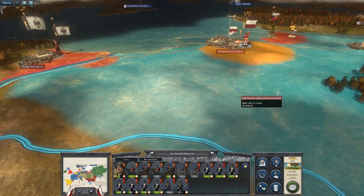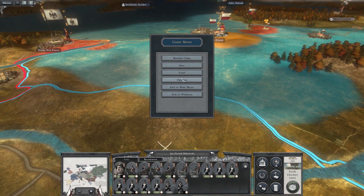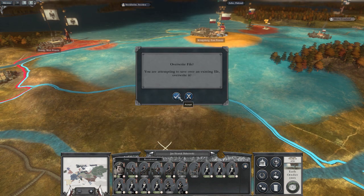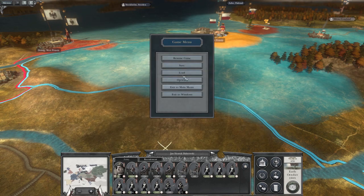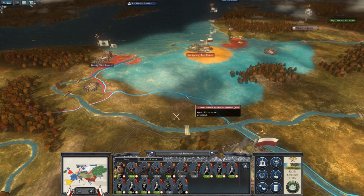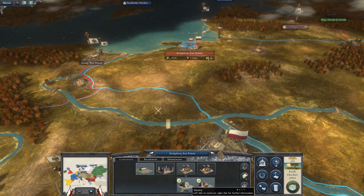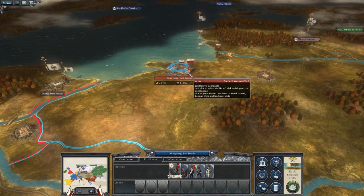God damn it. Okay, let's save before we can continue. What can I build here? Oh yeah, the tea tree. But for now I need units.